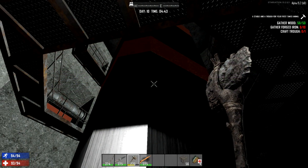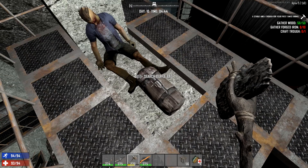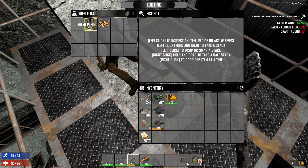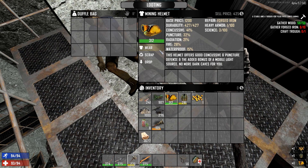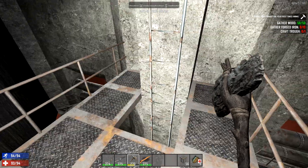Thank you so much for joining me. As Game Edge, we are back in 7 Days to Die Starvation Mod. I was searching all over the place and look what I found — we actually got ourselves a money helmet! That's going to make the job a lot easier. I've been going around all night long taking down doors.